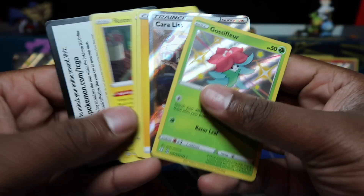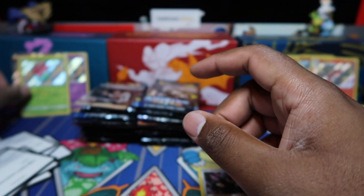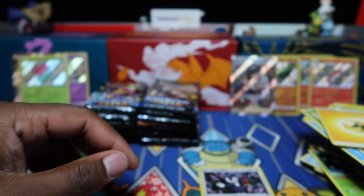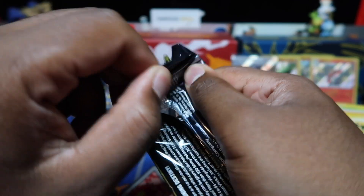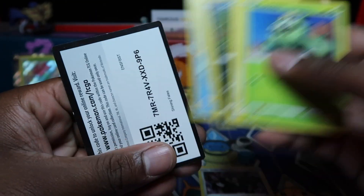Double whammy! That was a good pack to end off row one. We've got Gossifleur here and Corviknight here. Gotta enjoy opening Shining Fates — sorry, Shining Fates, Hidden Fates, both great sets. And once they're gone they're gone, and people are gonna regret it like Hidden Fates. People regret not opening it — tins with 40 plus, like everything doubled up on Hidden Fates. So Shining Fates, once it's gone, it's gone.